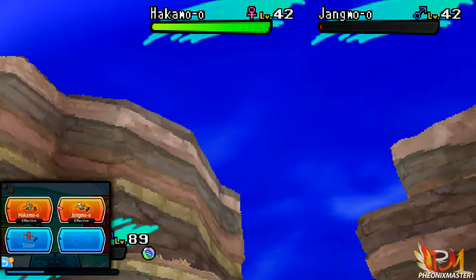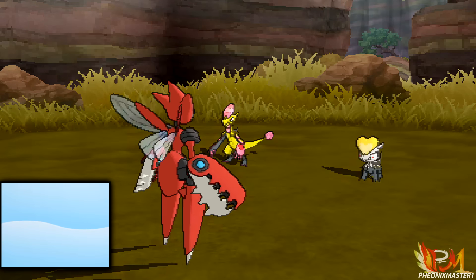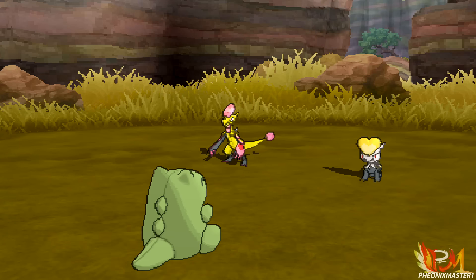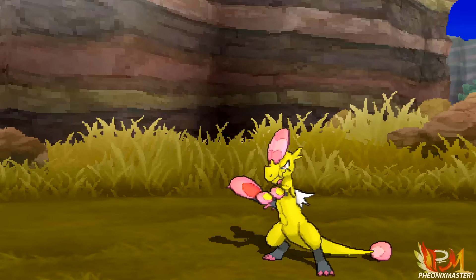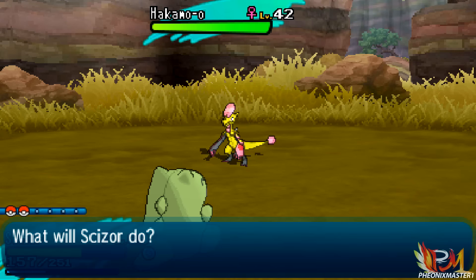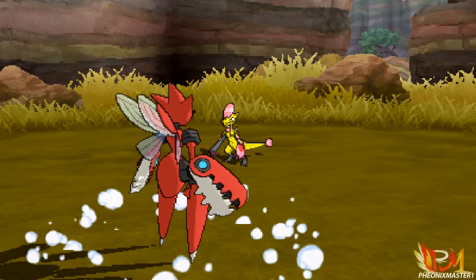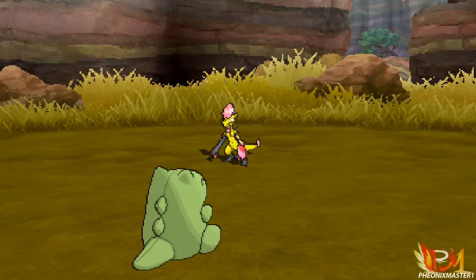So let's use this Iron Head to take out this Jangmo-o, and then I can proceed to catch this shiny Hakamo-o. I'm actually gonna be giving away this shiny Hakamo-o to one of you guys — my viewers. To enter, all you gotta do is leave a comment with your friend code, and I'm gonna be picking a winner within like 24 hours. I'm gonna be replying to your comment if you win, so definitely leave your friend code down below.